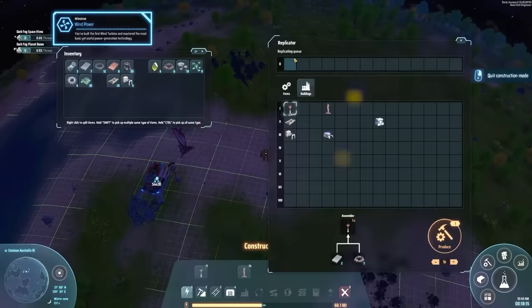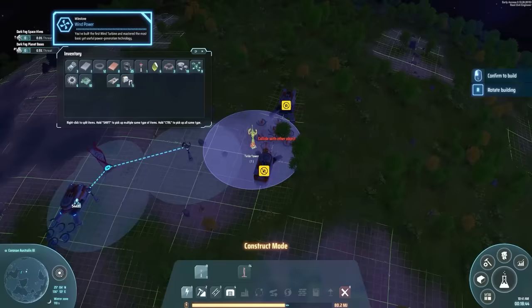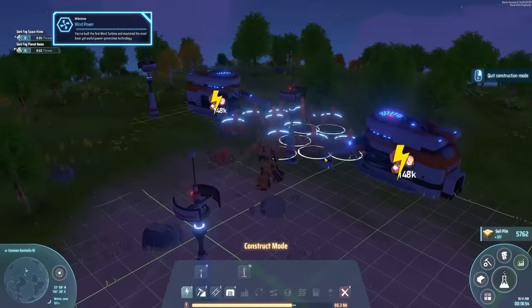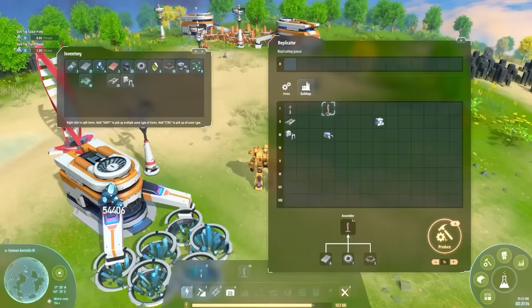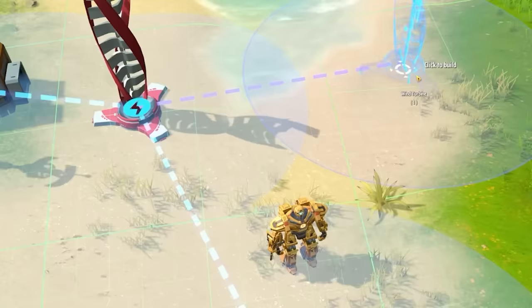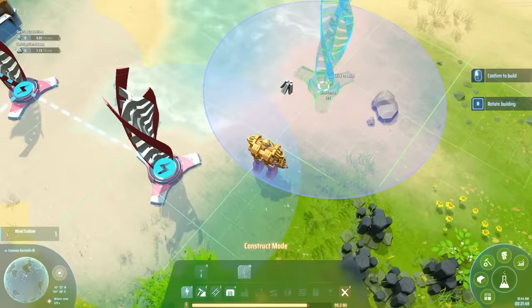I can just add Tesla towers to my replicator queue — about eight of them — and then it builds me all the resources I need. So I can literally just place them. One Tesla tower didn't power everything at first, but both miners are now powered up. However they don't have enough power, so we'll make more wind turbines — shove them down here. They can't go too close to other wind turbines, so we'll space them out.